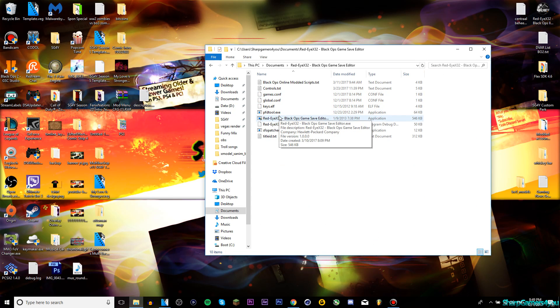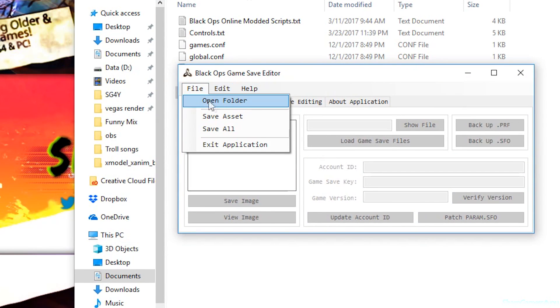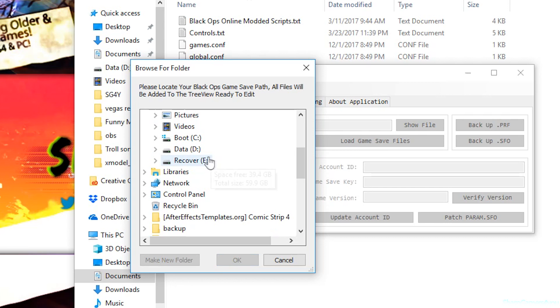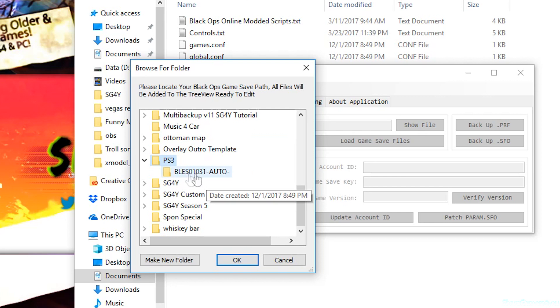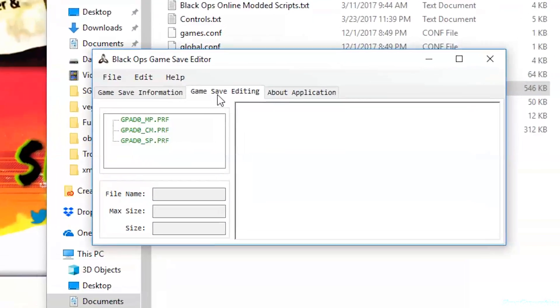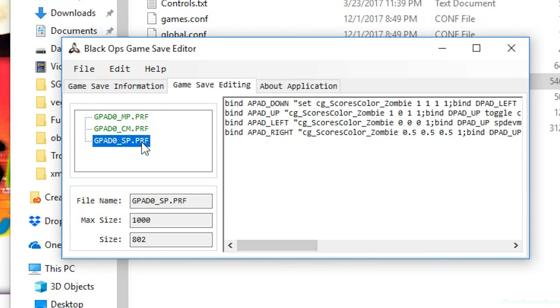Open your Red Eyes Save Game Editor. Now locate your USB - open folder and your USB should be somewhere here. Because I don't have a USB it's on my desktop, so it should be down here: PS3 and then BLESS whatever. It should say PS3 Save Data and then BLESS whatever. Okay, this will work - open your save game, there you go. Go to Game Settings.